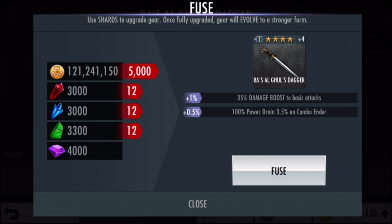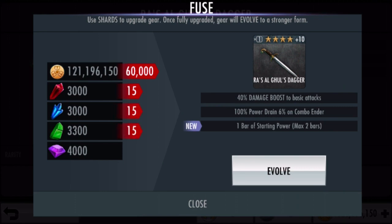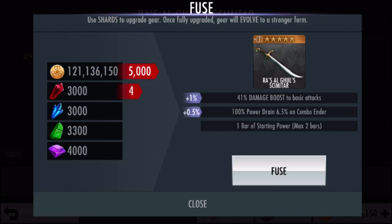Starting off by evolving Ra's al Ghul's dagger, because someone commented on a previous video — I think the Raven video — that if you have this evolved, you get one extra bar of power at the start of the match. That's going to be amazing on top of the Batgirl one-bar-of-power bonus. So I just got myself some shards and we're evolving it right now — got it up to 7, then 8. There we go, Ra's al Ghul's scimitar at 5.